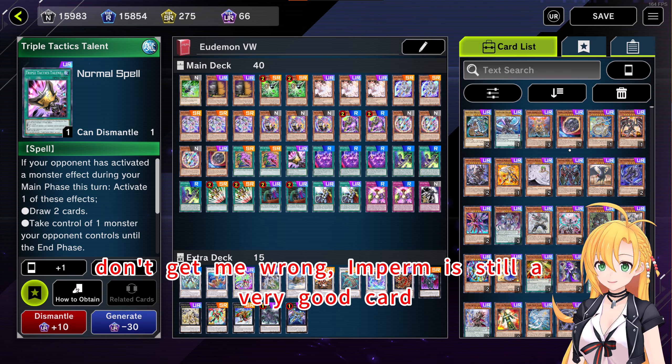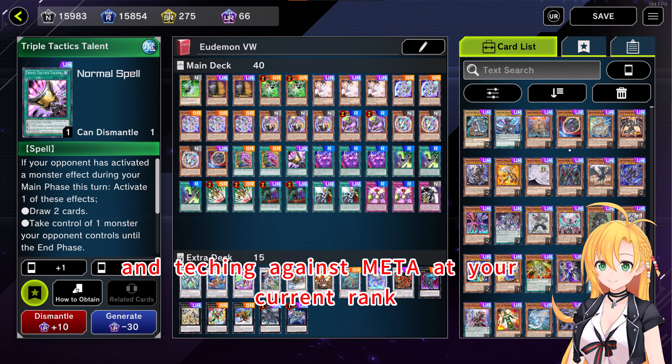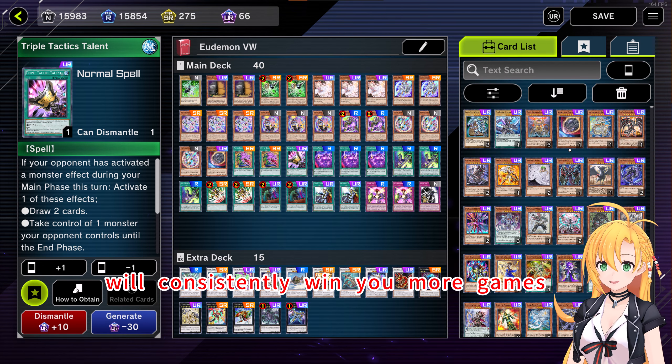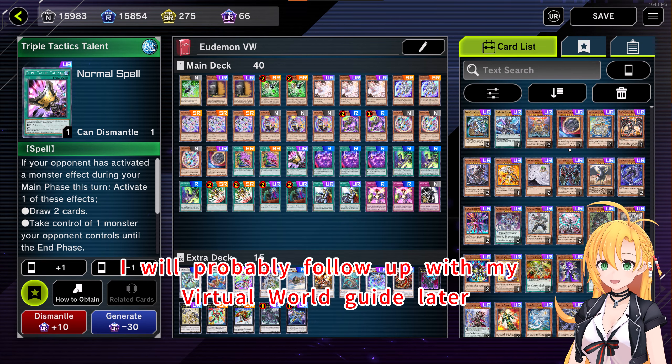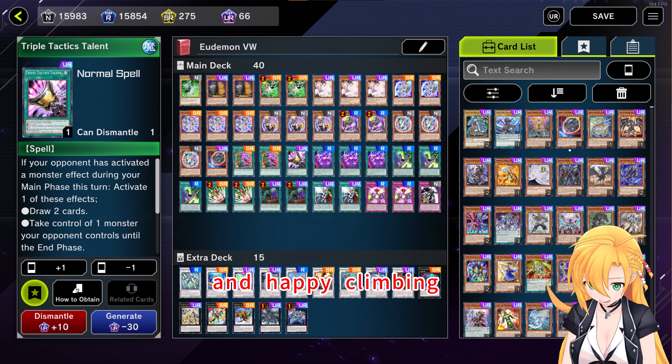Don't get me wrong, Iman is still a very good card, but keeping your main deck rolls to 40 cards and teching against the meta at your current rank will consistently win you more games. I will probably follow up with my Virtual World guide later. Please look forward to that, and happy climbing!